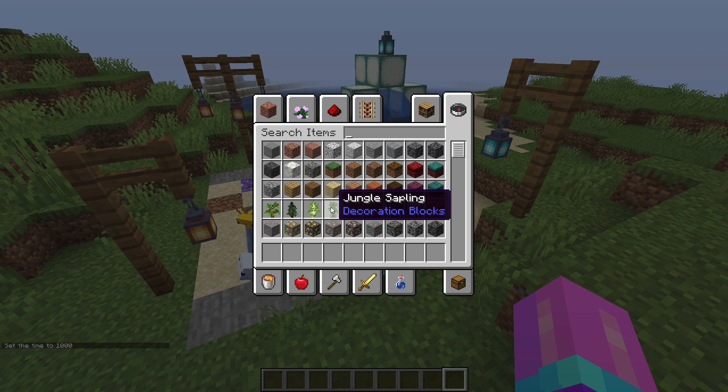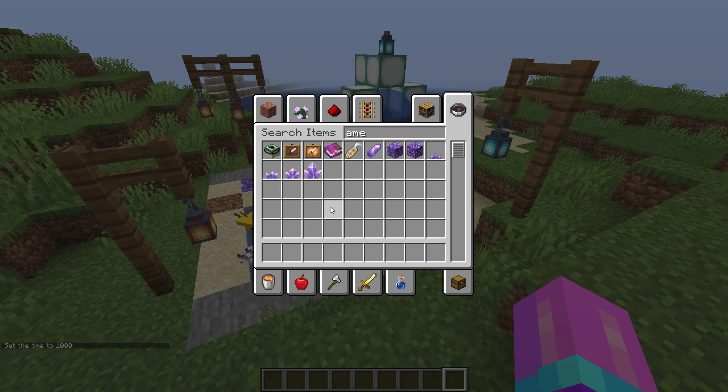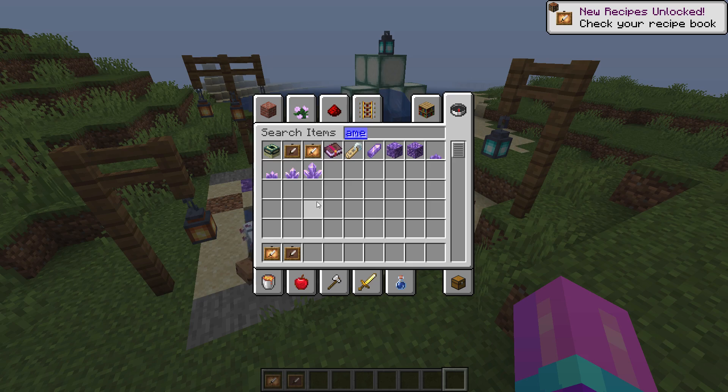Okay, let's move on to amethyst. So first there's this — the glow item frame. Compare those — there's obviously a preference.